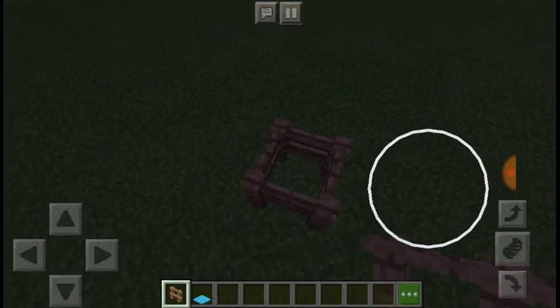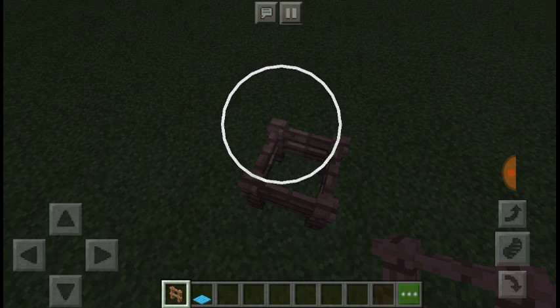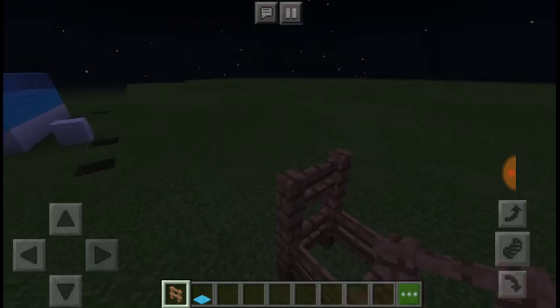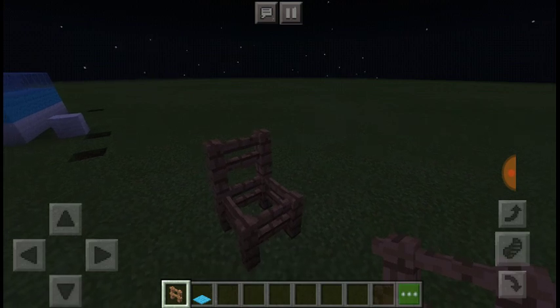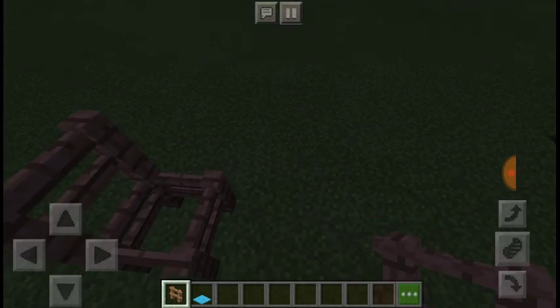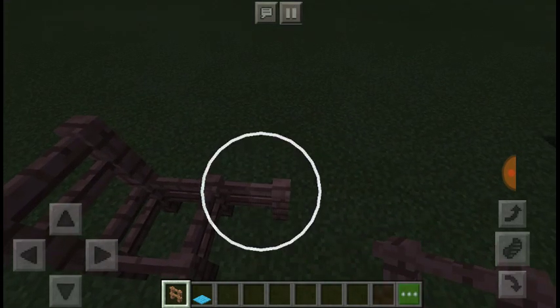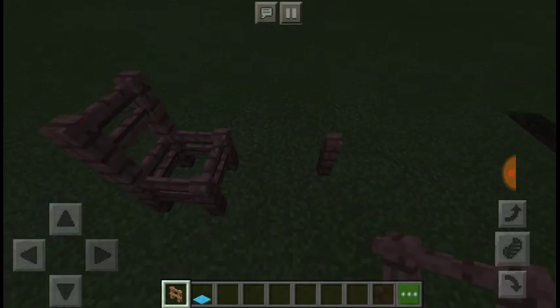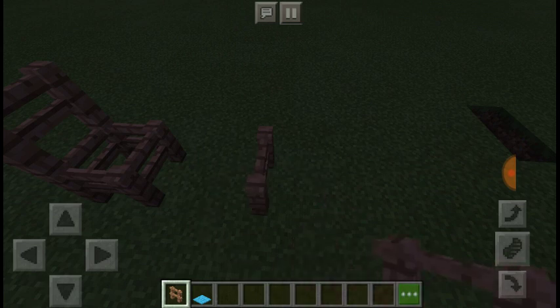They're gonna fly, and I'll put one here and one here — and it really does look like a chair. For the table, make sure it's far away from the chair so they do not connect.